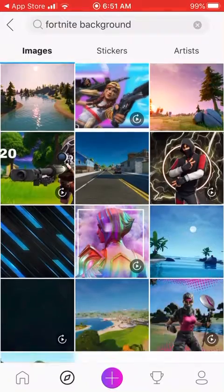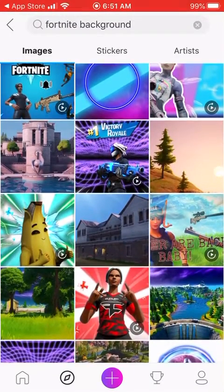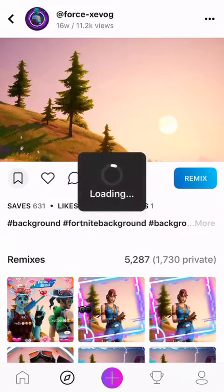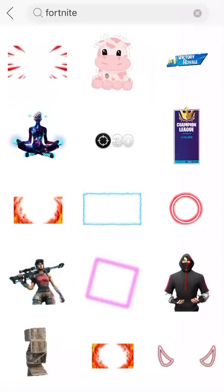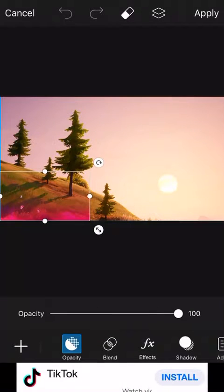Let's see, this one. You push Remix. And go to Stickers. Fortnite. Make everything look pretty cool.